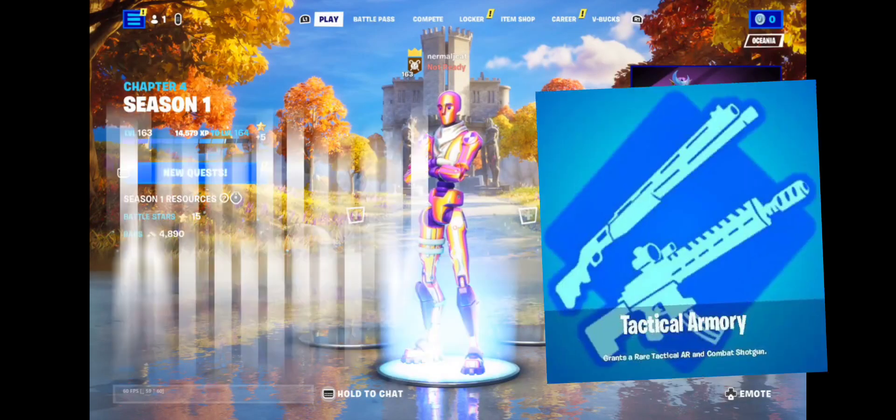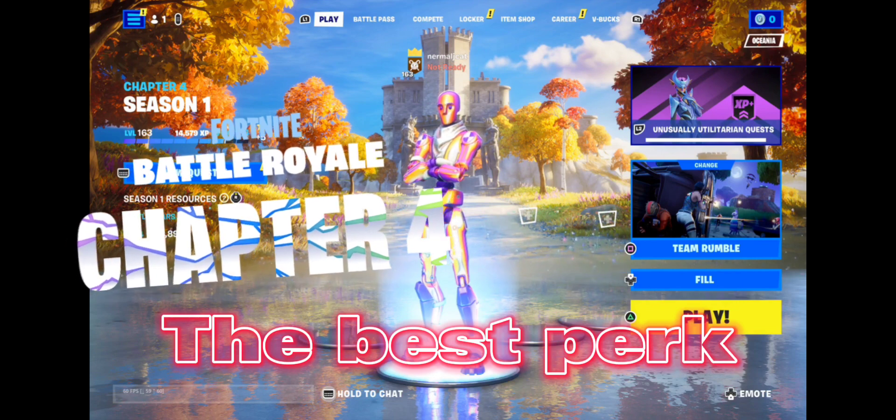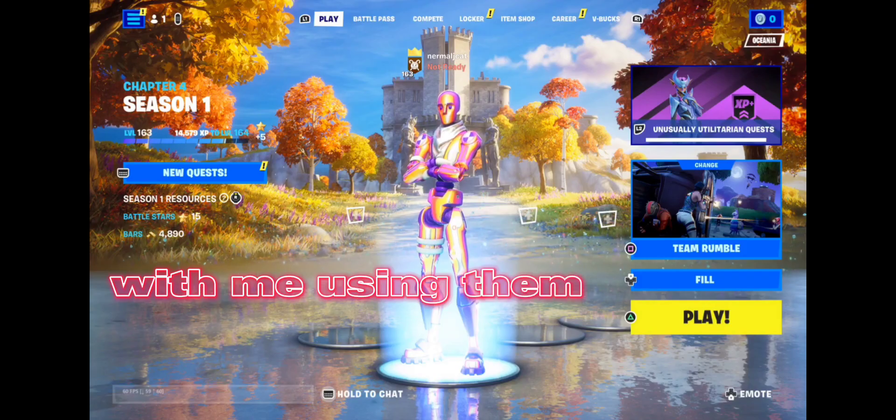Hello everyone, today I'm going to be showing you why Tack Climber is the best perk inside of Fortnite Chapter 4. It's kind of hard to get, so we're going to have some Battle Royale clips, and then I'm going to show you some creative clips with me using them in Gold Rarity.